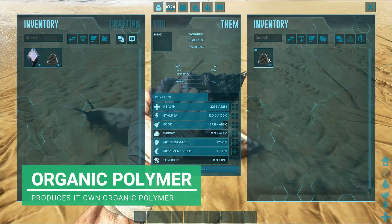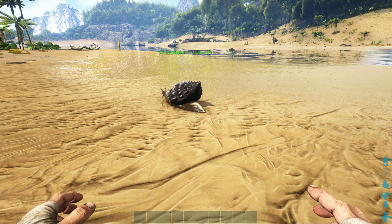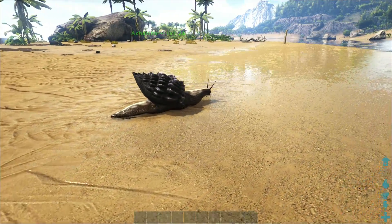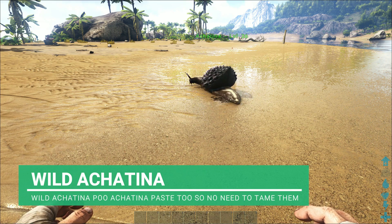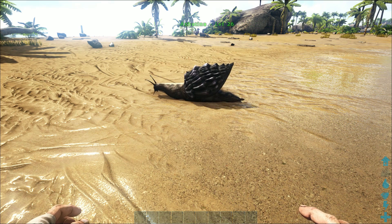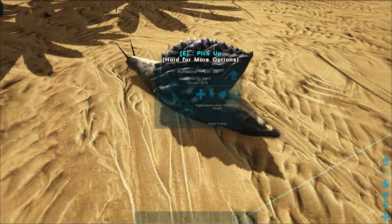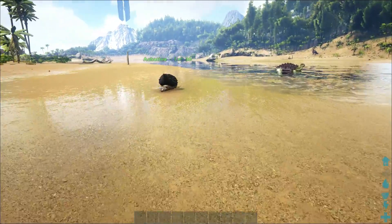What people get these for is they can produce their very own Achatina paste and organic polymer - they just keep making it inside themselves. Look at that, we've got five already in here - that's pretty good, and they are pretty fast at this. Achatina paste is used in place of cementing paste, so if you don't have any cementing paste you can use this. These guys don't have to be tamed to do this - if you get a wild Achatina and trap it, they will just poop some of this already. Mine is just set to wandering - it only works when they're set to wandering. If they're not set to wandering they won't produce anything. Look, he just did it on time - he's literally got some Achatina paste. He poops the Achatina paste, not regular poop.